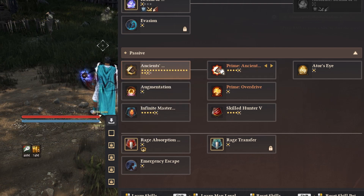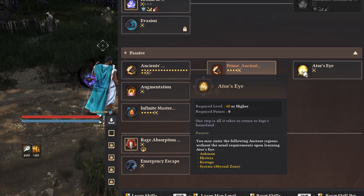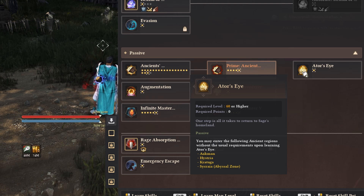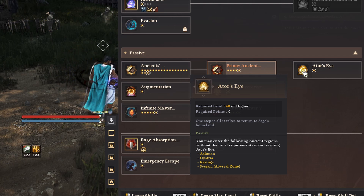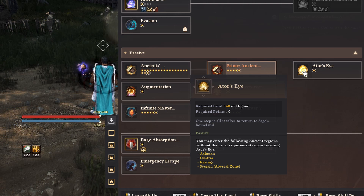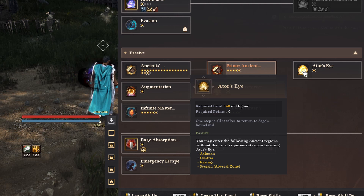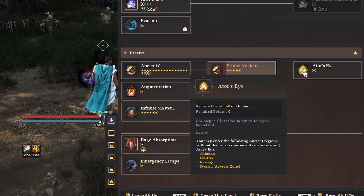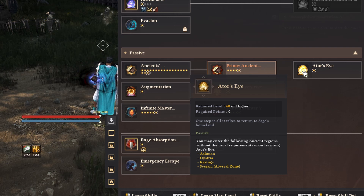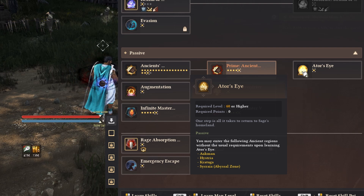His Succession-specific passive — there's a display bug so you can't see it fully, but it's magic AP for all of them. A lot of people thought this was going to be a teleport, but it's not. It basically means whenever you go to Ackman, Hystria, Kratuga, or Sycraia, all those little gateways or openings, you just go up to them and you don't actually need the item to enter anymore. So even if you don't like Sage, it's still good to level him to 60 and tag him if you need a free key to go back into those dungeons.